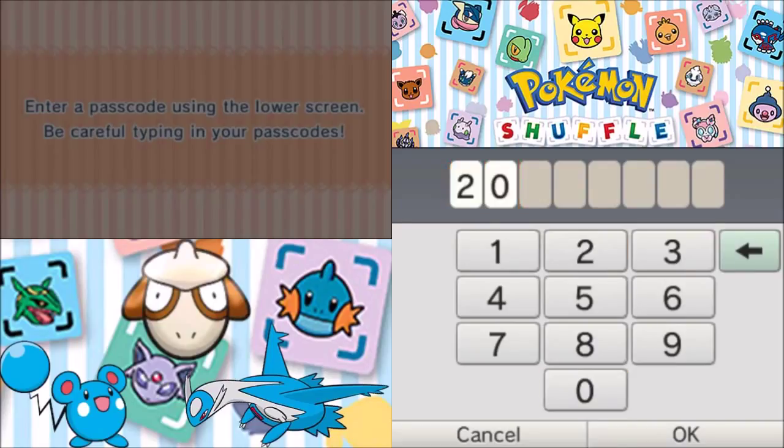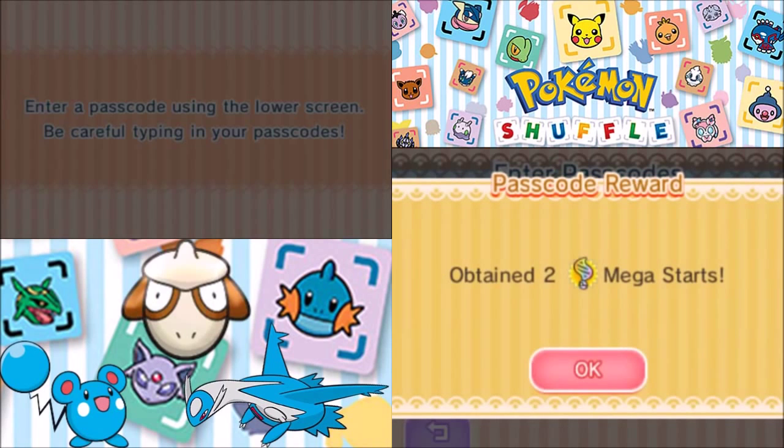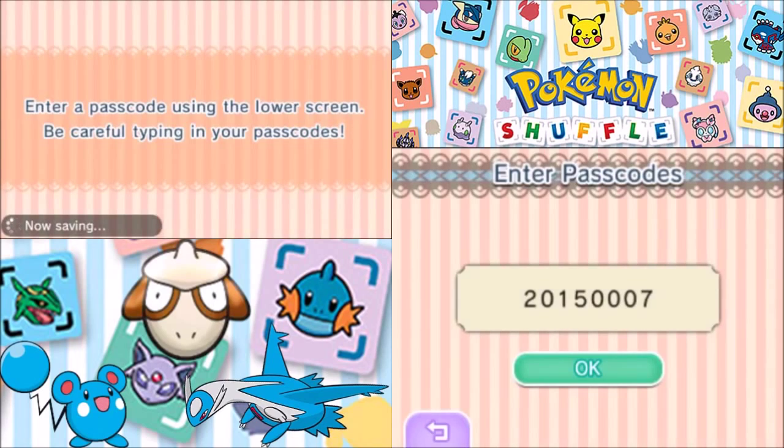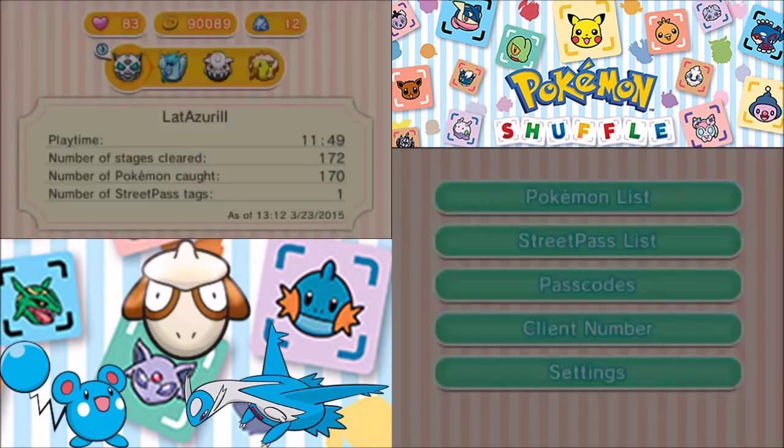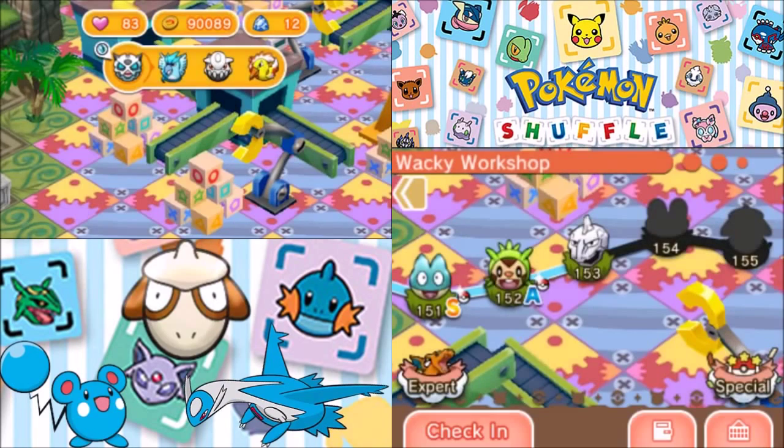The code is: 2, 0, 1, 5, 0, 0, 0, 7. And this will give you two Mega Starts, which are completely free. They usually cost about 2,000 coins, so this way it'll save you 4,000 coins.